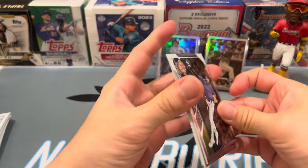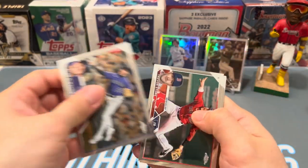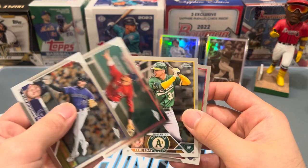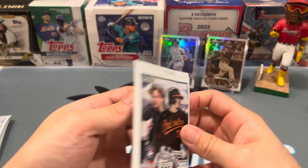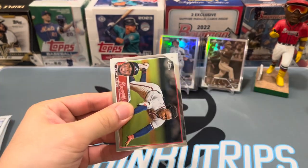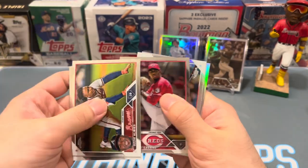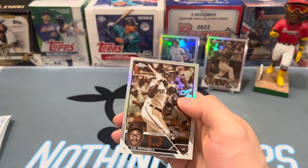We're looking for some Shohei and Acuña now — pretty much locked in for the MVPs, barring another huge run by Mookie Betts. We pulled one Shohei out of the three blasters we opened yesterday, no Acuñas, not even any Betts you could sell on eBay for a couple bucks.